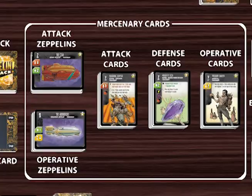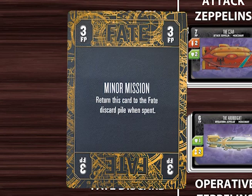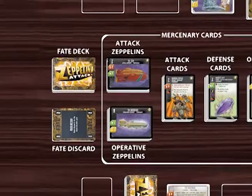To buy cards, players will have to spend a special kind of currency called fate points. These take the form of fate cards, which have their own deck. Deal each player one minor mission three-value fate card and one major plot four-value fate card. Then shuffle the rest of the fate cards to form a face-down deck next to the mercenary cards.